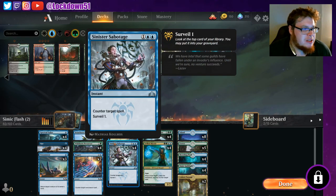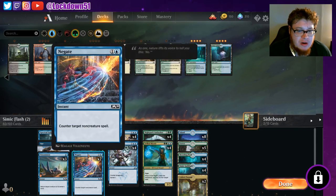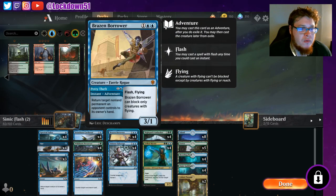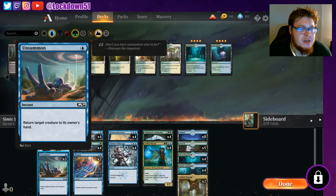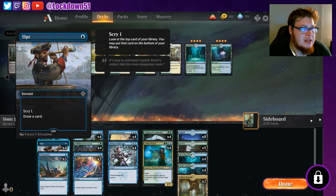I don't know if there are maybe some additions to the deck now that Theros is out - I'm sure there is. Like, I'm sure there's a place for Omen of the Sea in this deck. I'm just playing it how I have it in paper right now. We've got Sinister Sabotage four of, Brazen Borrower four of, Brineborn Cutthroat four of, Wildborn Preserver four of, Negate two, Unsummon three, Opt four.